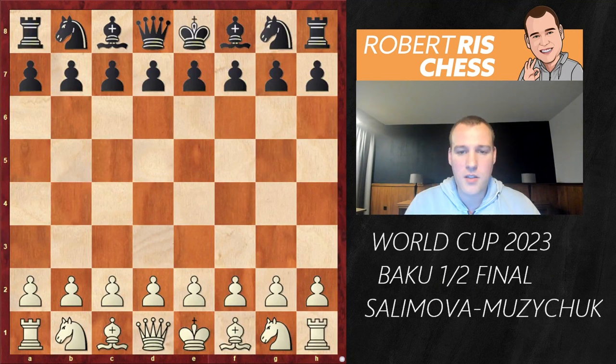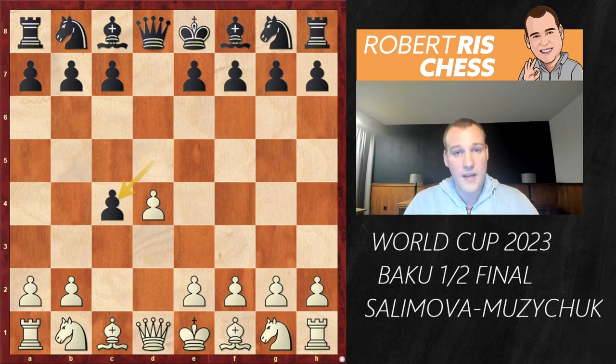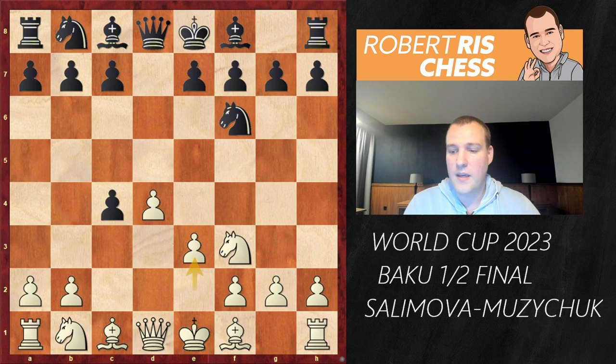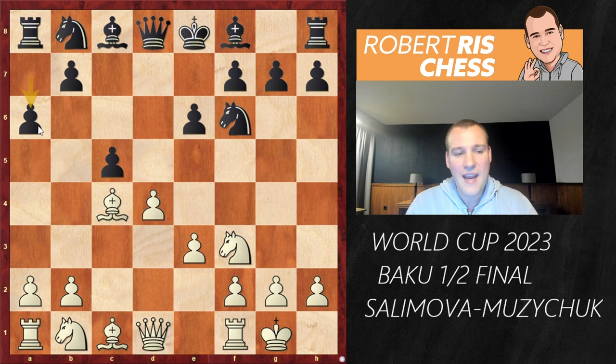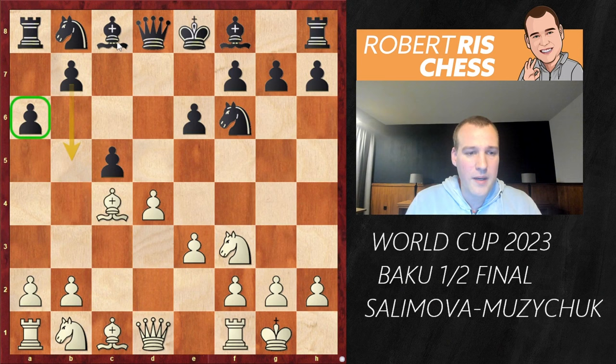The game starts with 1.d4, d5, c4, dxc4 — it's the Queen's Gambit Accepted. Nf3, Nf6, e3, e6, Bxc4. A very standard way of developing. After castling, black decides to play the move a6. There are other moves as well, but a6 is considered the main continuation, as black is considering to play b5 followed by Bb7, when the bishop would be actively placed on the long diagonal.